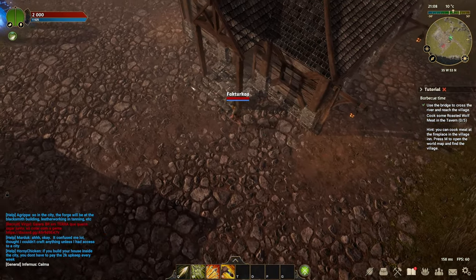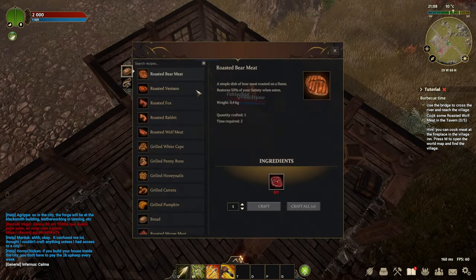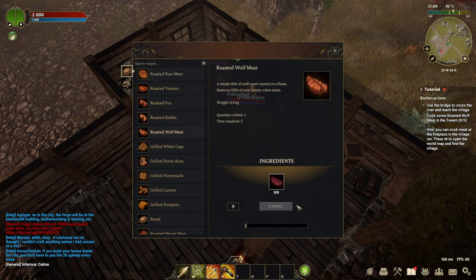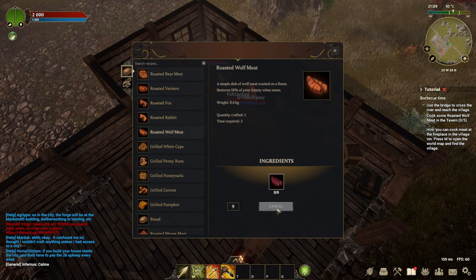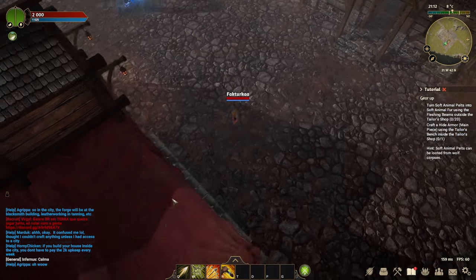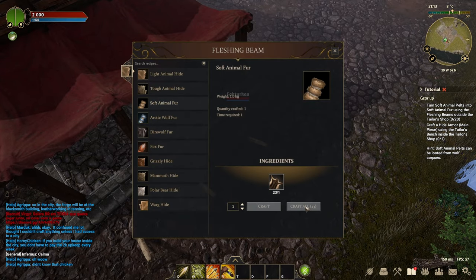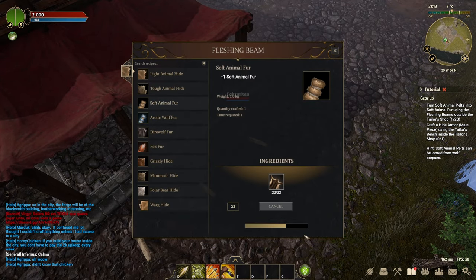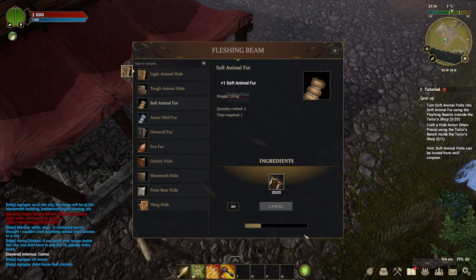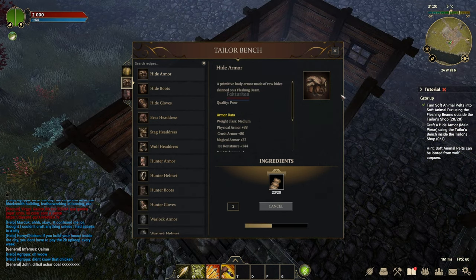When we have collected enough meat and skins, we need to cook wolf meat from them. You can do this on any campfire, and we will also make leather armor after that. For this, we will process the wolf skin and then go to the crafting station to create our first leather armor from the leather. It will increase your stats for both PvP and PvE.